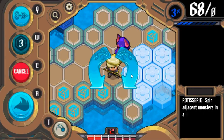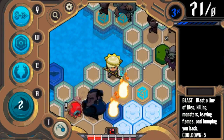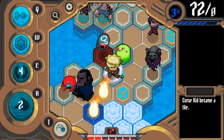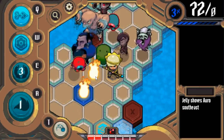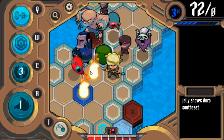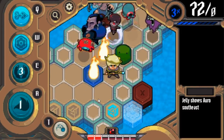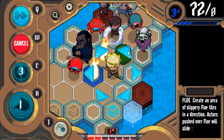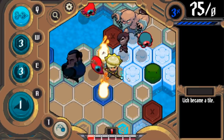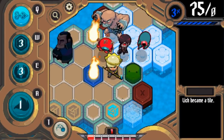These fires — one neat thing is if you walk into them, they explode and push everyone near them out, which can be really useful. Watch this — I should be able to get at least a kill on that Lich. You see, it did a push effect on multiple things — it pushed the slime into the Lich and then the Lich fell in the water. But now I only have one health, so that was really risky and probably not the best move.